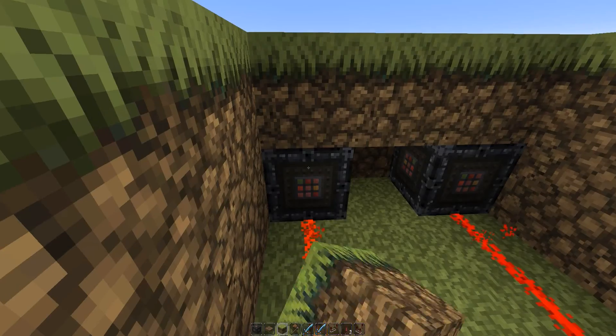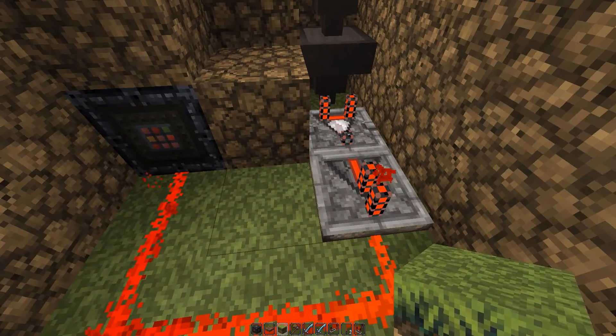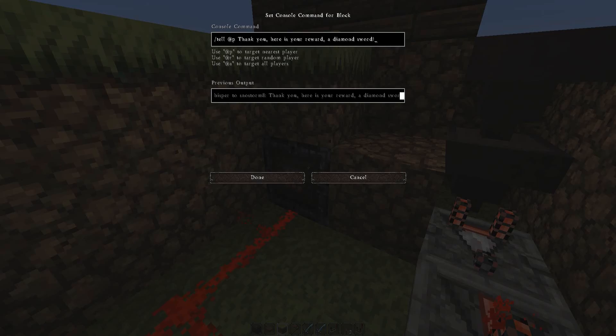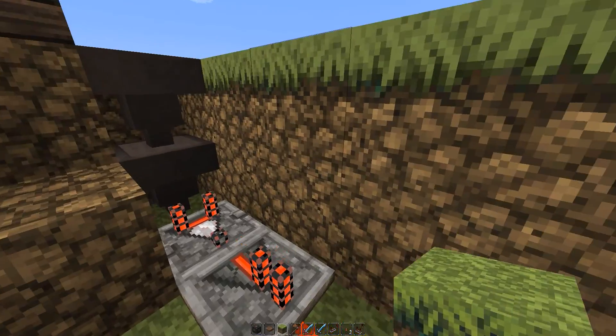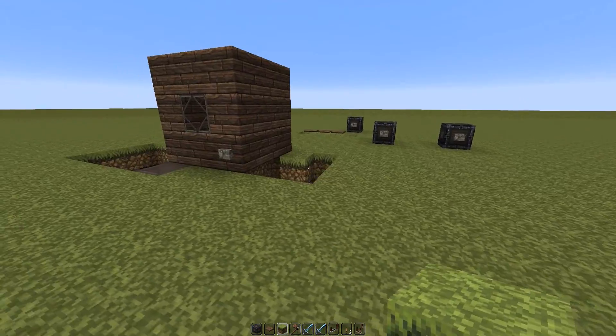So this is the console command to give the player — well, that's not a diamond sword. This is resetting your scoreboard so you can go and do more quests now. And then this one is telling you: thank you, here's your reward, a diamond sword. So that is how you create a quest in Minecraft.